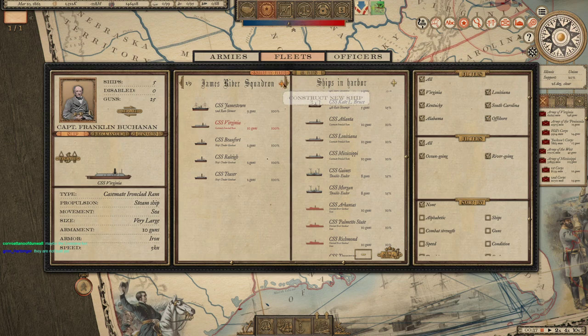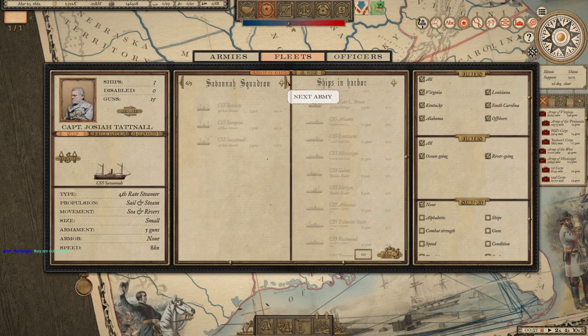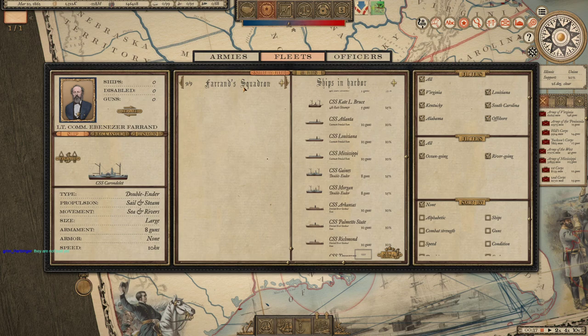So we have the James River Squadron here, the New Orleans Squadron, the Mississippi River Squadron. So this is our new squadron here, which is the Farrand Squadron. Maybe Louisiana too.